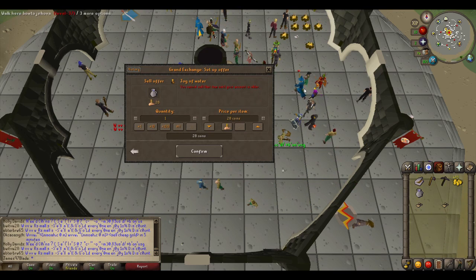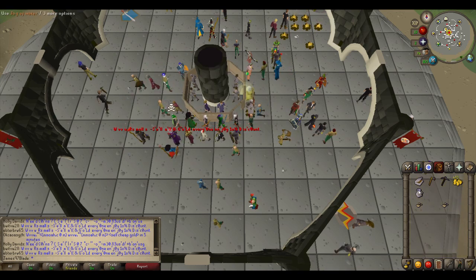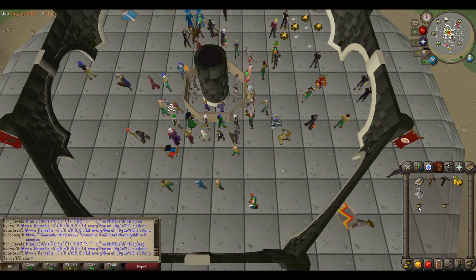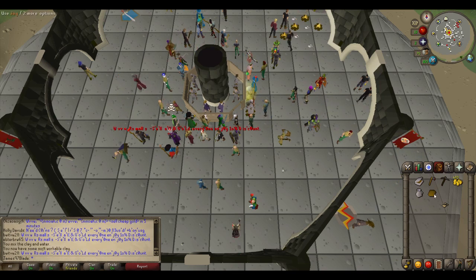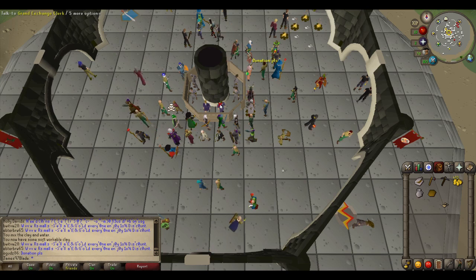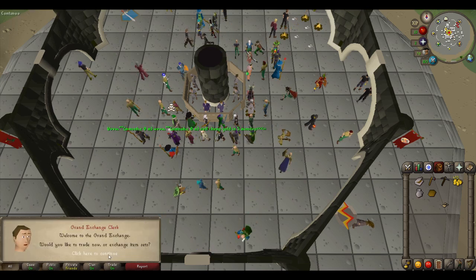Soft clay normally sells for about 40 coins more than normal clay, so if you're bothered to add that extra 10 or 20 coins profit to each clay then do it. I personally haven't been bothering, but you can see there.